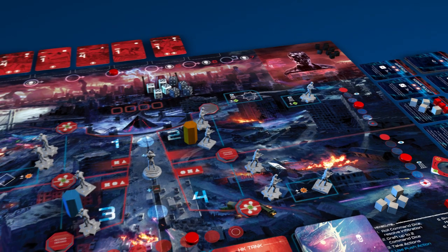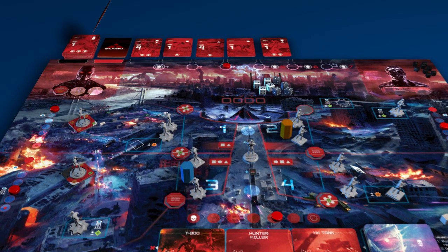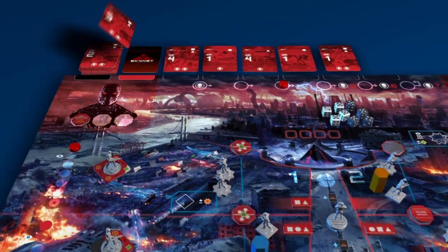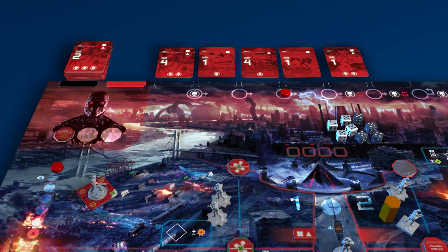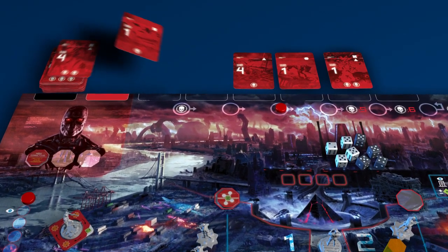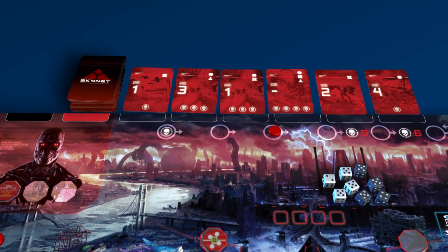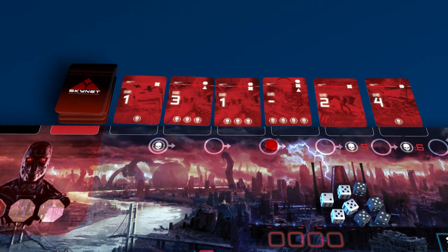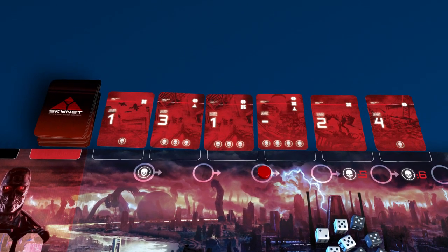Because the players have not committed any troops to the Assault Track this turn, damage will be inflicted to the Fate Track. When the command deck is exhausted, escalation occurs. John Connor advances one space on the Assault Track. Then, the entire command deck is reshuffled and new cards are dealt to Skynet's command line. For each space that John Connor has advanced, deal an extra card — in this way, Skynet will escalate its response to your progress.